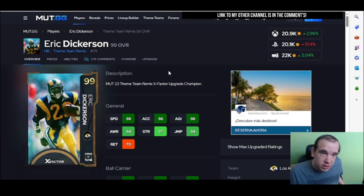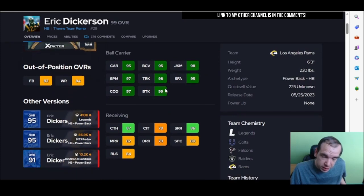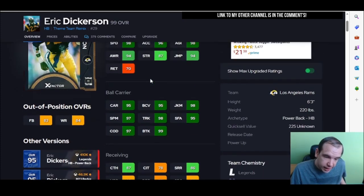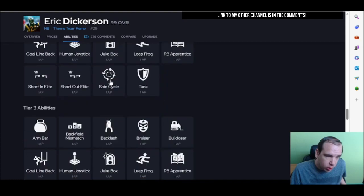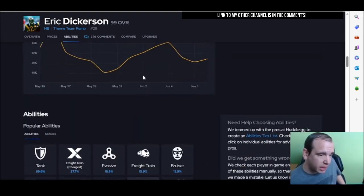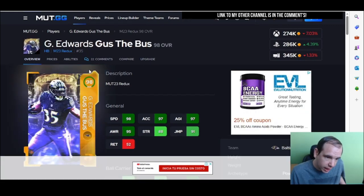Up next is Eric Dickerson. He's just going to feel better than Jeff and Harris. His juke and spin is definitely better. I do like his catching — no issues there. He gets more button battles than both of them. The issue with this card is he doesn't get Bruiser for zero, which the next card does. The next card is ahead of him because he gets abilities that are actually better, and we all know abilities run the game.